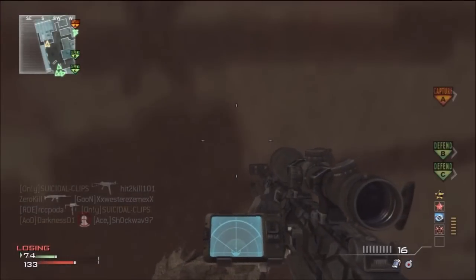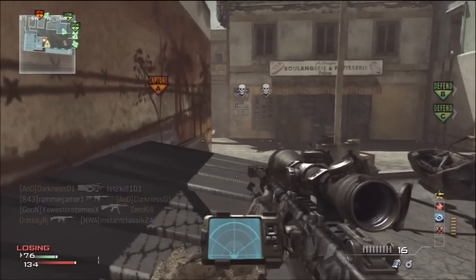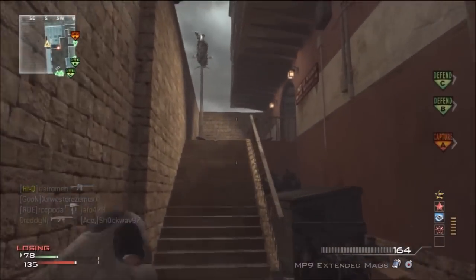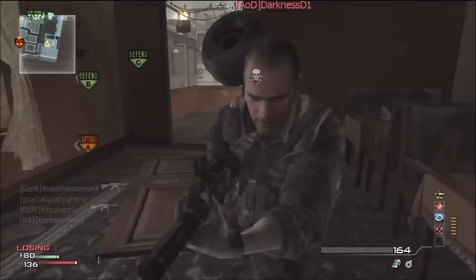Those are one shot one kill sniper rifles, which is probably what you're gonna want so you can ensure the kill every time. Right there as you can see I was looking into the wall — that was just because I was trying to get my heartbeat sensor to catch anybody that was in my building. It worked, I found a guy in there and I get a couple kills.